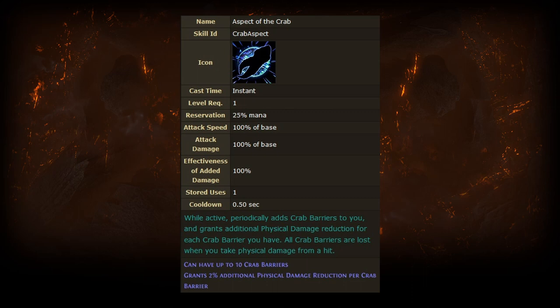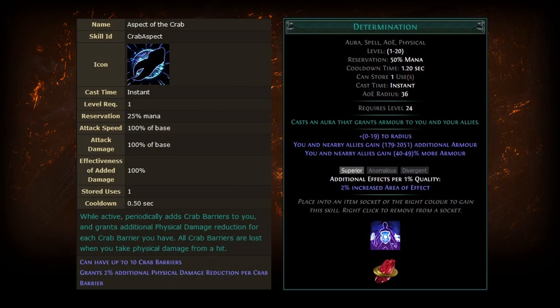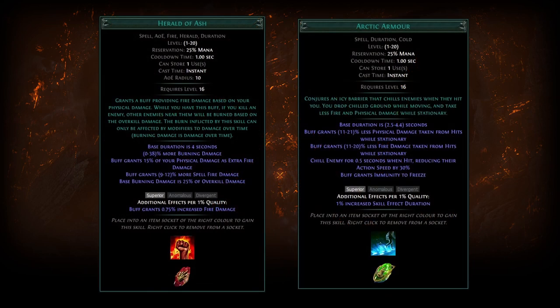It's not necessarily better than determination in all cases, but because it reserves half the mana of determination and because you're losing that determination reservation efficiency mastery, the opportunity cost is quite different compared to previous leagues. The extra mana gained from taking Aspect of the Crab over determination could be used offensively, or reinvested into another defensive skill such as arctic armor, which is actually gaining a vow version this league and could be quite strong as well.